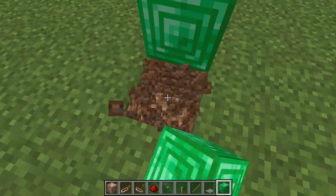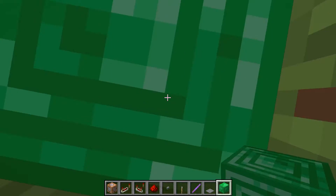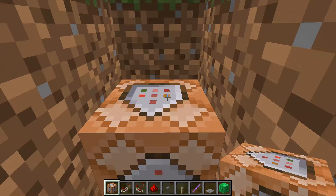What you're going to do next is you're going to dig two blocks down into the ground, two blocks underneath like so, and place down a command block. It doesn't matter what direction it is facing in.